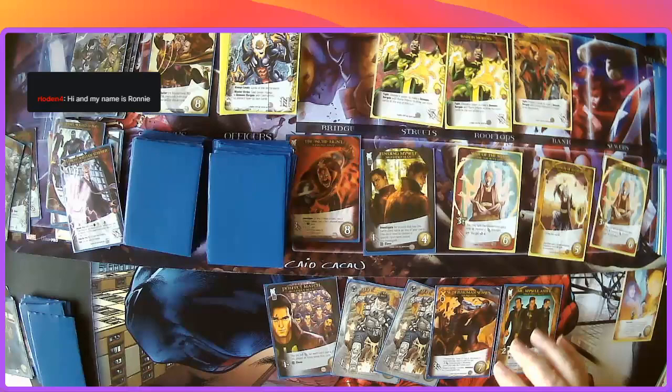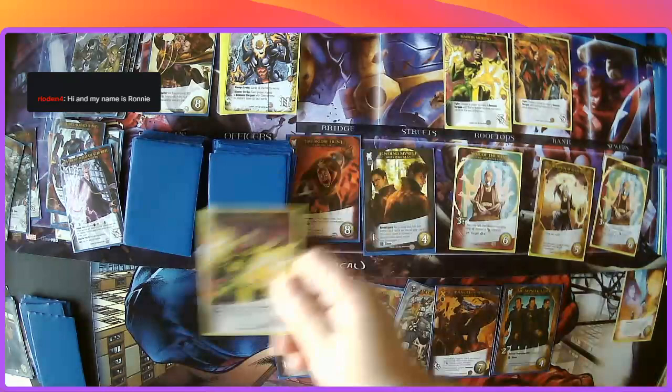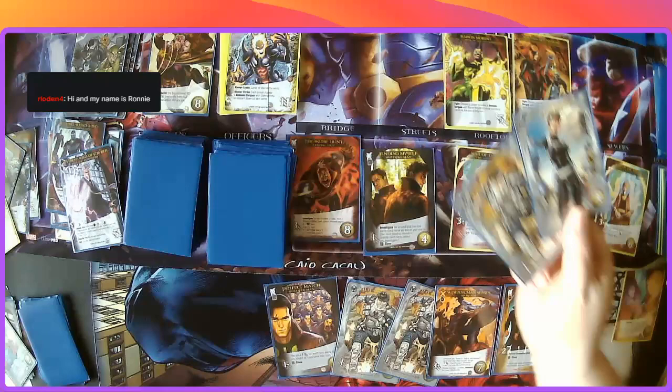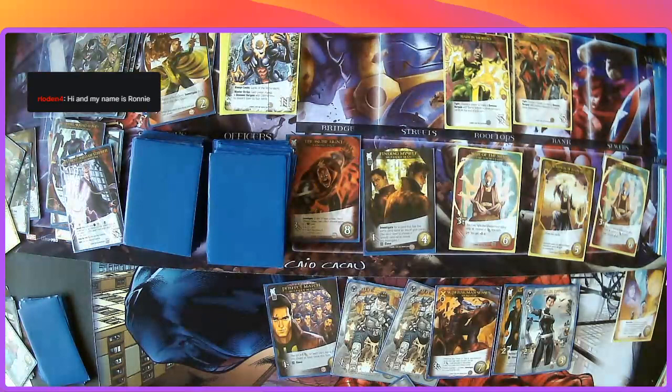I'm going to make a bargain with Baron Mordo — I'll choose the left-hand player. Discard the top card — we knew it was going to cost one or more — so we get to draw two extra cards. This actually doesn't resolve until the end of the turn. Unfortunately not enough to get Echolocation.